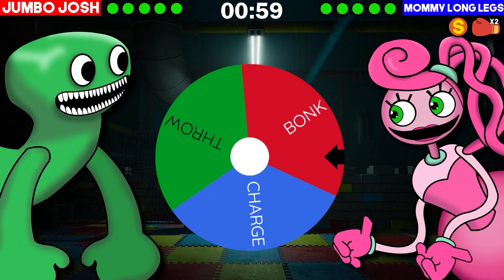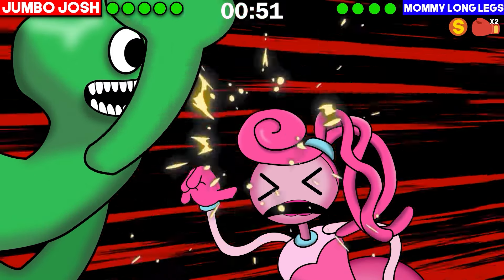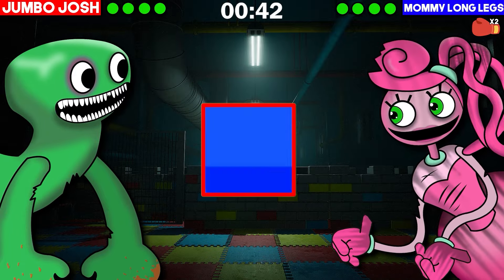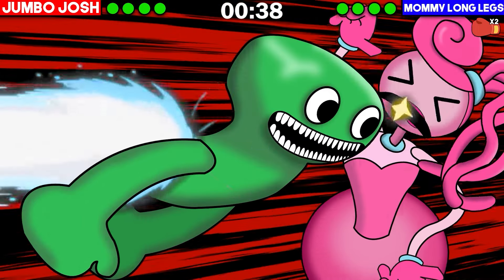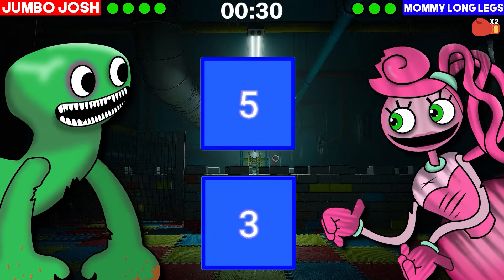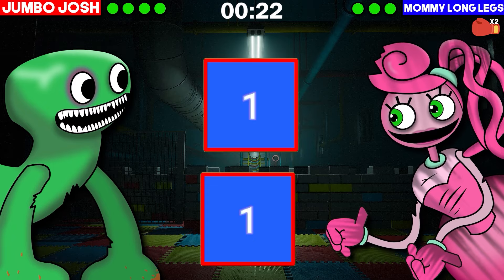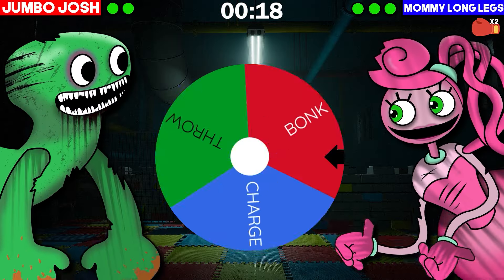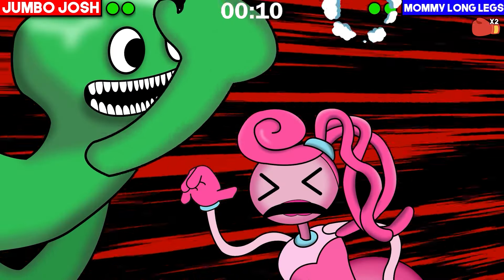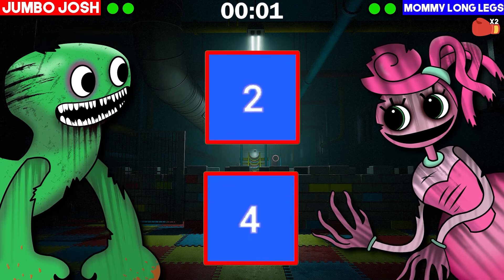Round 2. Jumbo gets another Bonk, he gets the hit, and Mummy gets bonked on the head. She returns fire with her special attack. Jumbo gets charge, rolls a 4, and Mummy doesn't block it. She gets Stretch Arm and makes both her attacks, and Jumbo rolls a double 1 — there is no way! What are the chances? Mummy has done the impossible. Jumbo gets Bonk, he makes the hit, and Mummy fails to defend. She gets Extender Punch, makes both her attacks, but Jumbo blocks them.